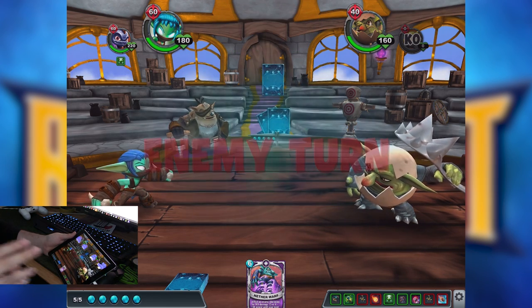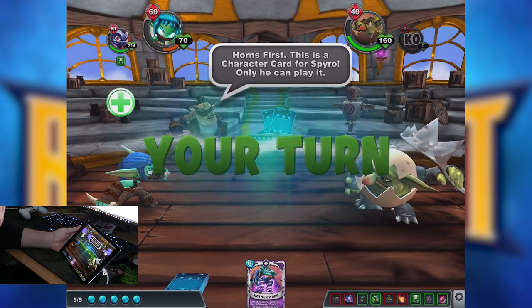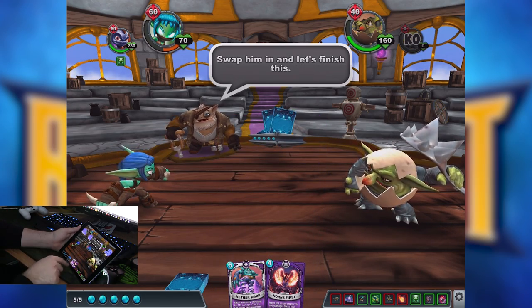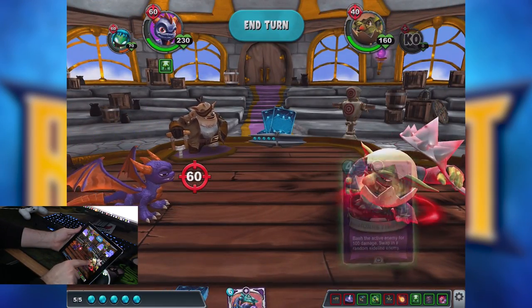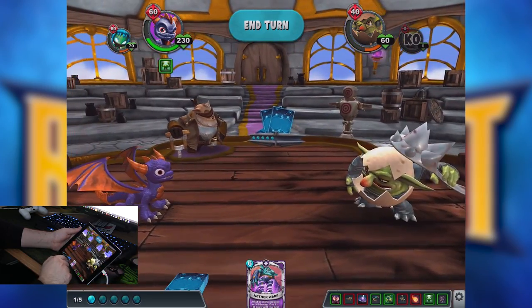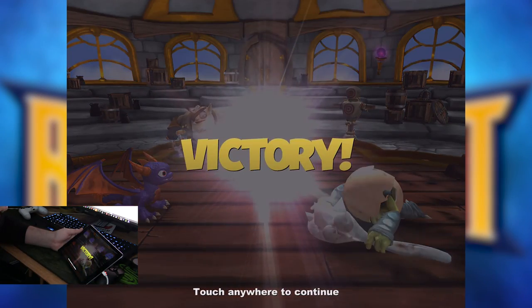We now have five crystals. Horns First is a character card only Spyro can play — swap him in and let's finish this. Card against you — minus 100! And boom, done. Victory! So you swap your own Skylanders in and out. Every battlecaster needs a team of Skylanders to fight the forces of chaos.